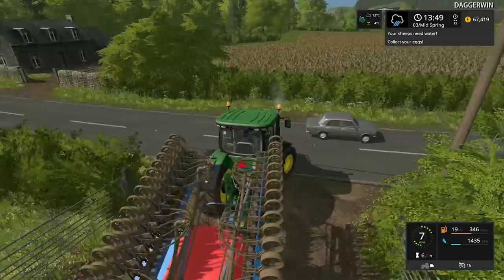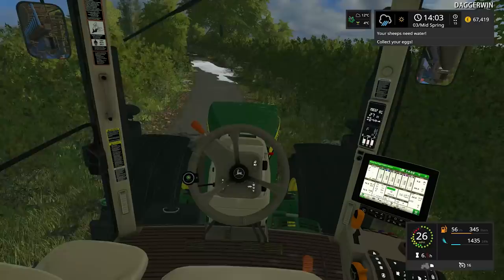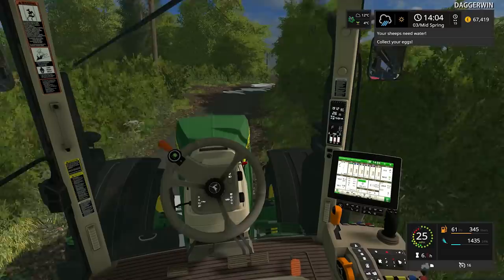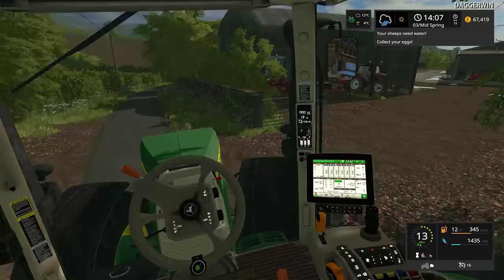The sheep require water so it's a good job we're going over there anyway. It's going very dark — I think it might be about to start raining. The next forecast prediction has also appeared and it's sunshine, which is very good for us — it just means the rain is even closer.